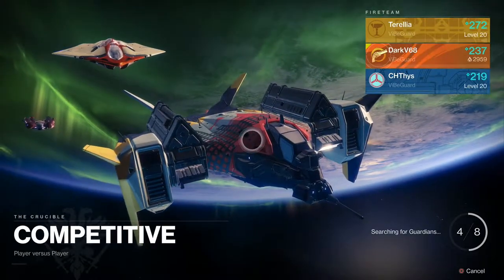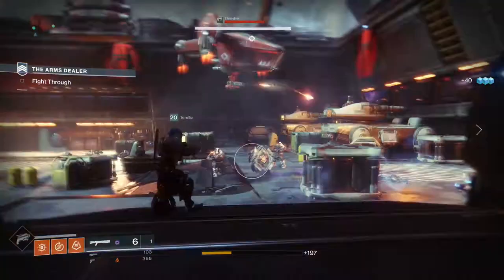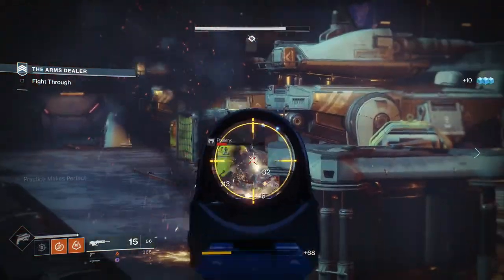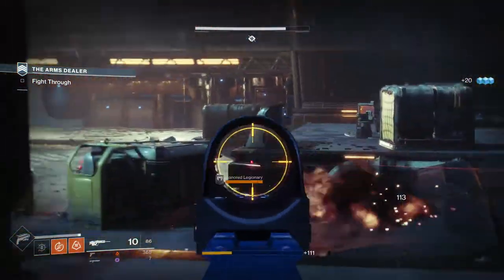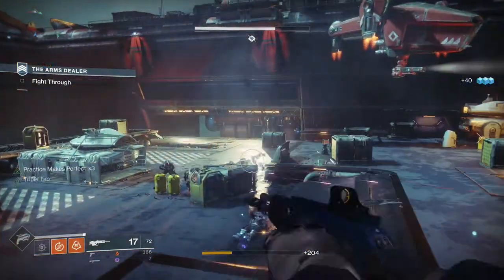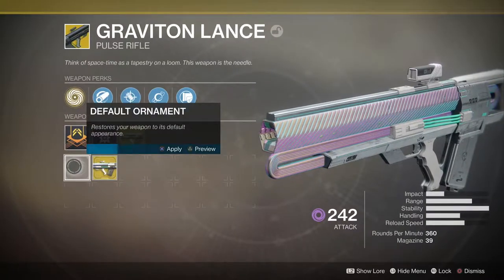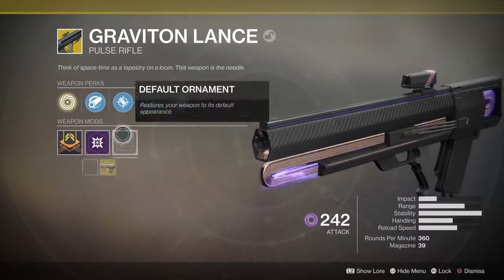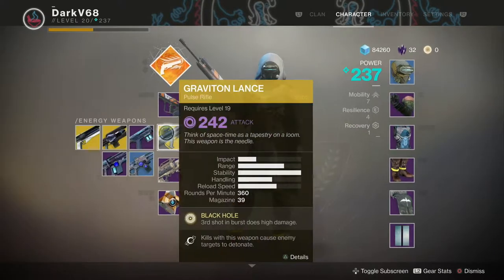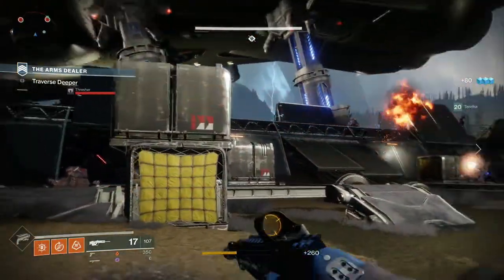Destiny 2 however changes that entirely for the better. Now every single piece of gear or other item on your character screen is completely customizable. That means that as a hunter, for example, you could have a red cloak, yellow helmet, blue gauntlets, pink chest armor, and flashy green boots if you wanted to. What's more is that you can now also change the color scheme of your weapons, ghost, ship, and even your sparrow. You can even change which particle effect is fired when you drop on a planet from your ship. The changes are amazing, allowing for a level of customization that we haven't seen before in Destiny.